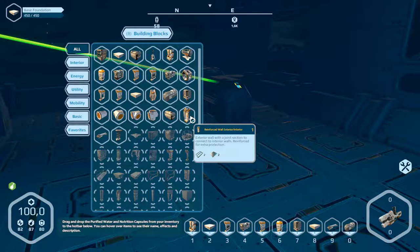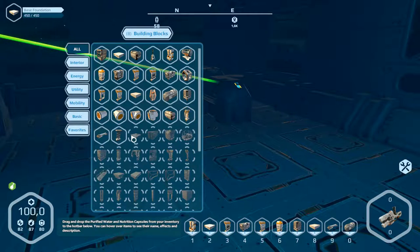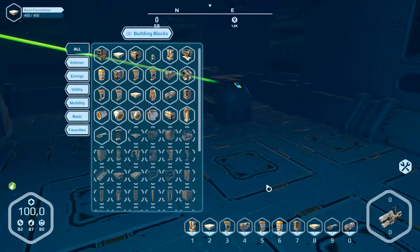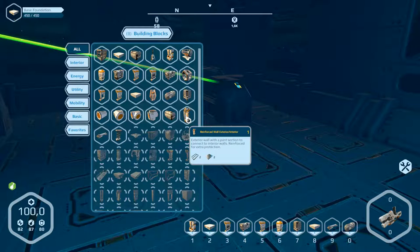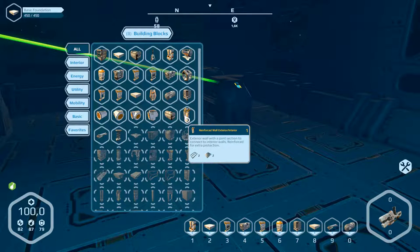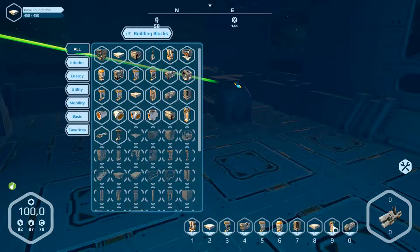Reinforced wall exterior interior - we need this to build the light, the sunning light. Reinforced for extra protection. I don't know where we can use this part. So let's do it in here and then exit.